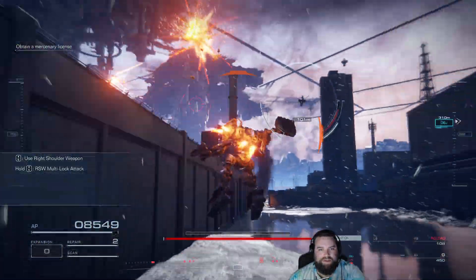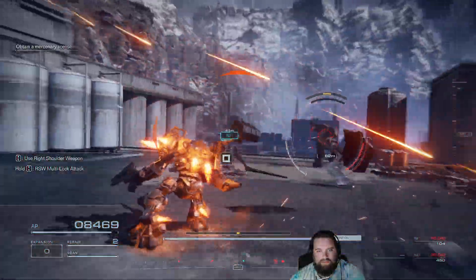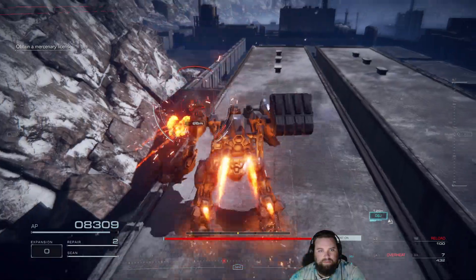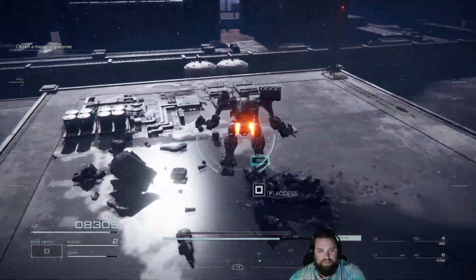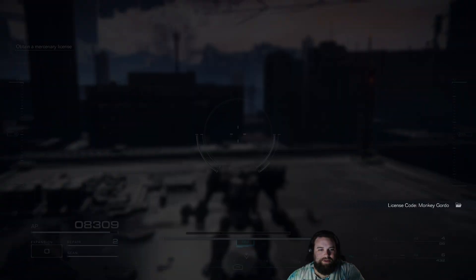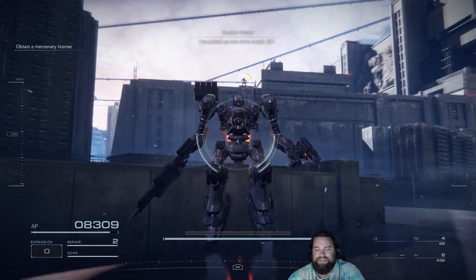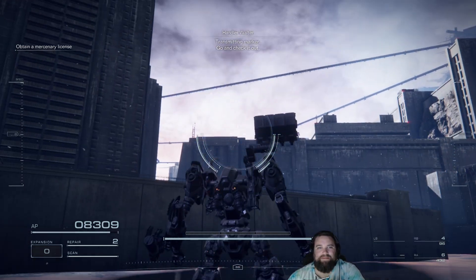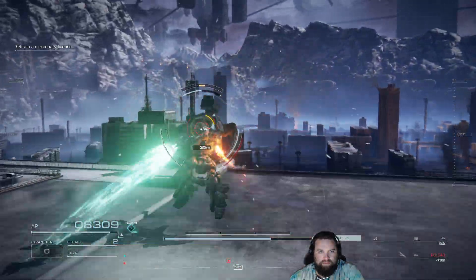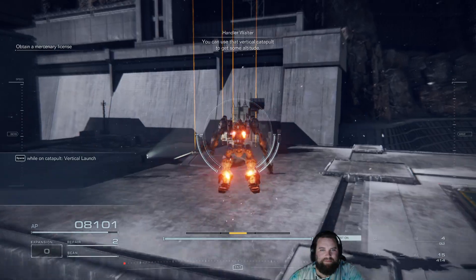It says if you have multiple targets, you should use missiles — which is absolutely correct. After scanning, it mentions the pilot's rank is no good. Once again, notice where the game is taking us. Transmitting marker — going to check it out. Up vertically. There's a vertical catapult — launch vertically. You can use that catapult to get some altitude, in addition to assault boost for efficiency purposes. Try accessing the rack.